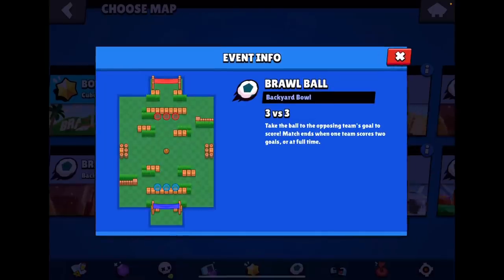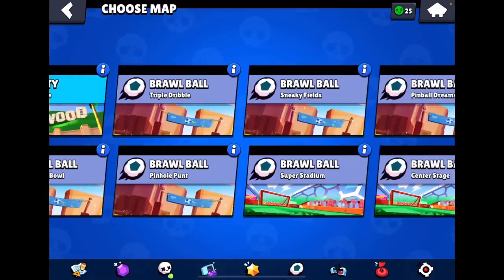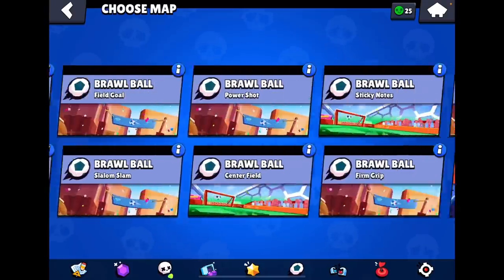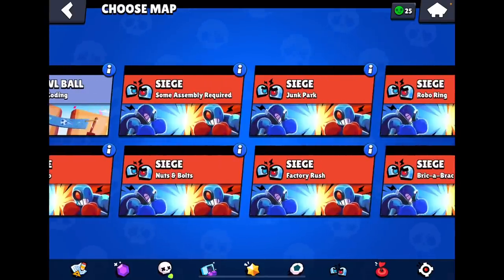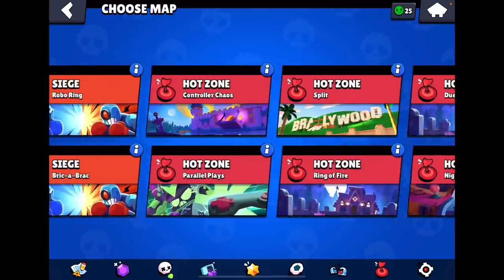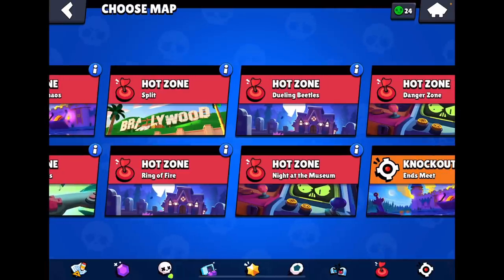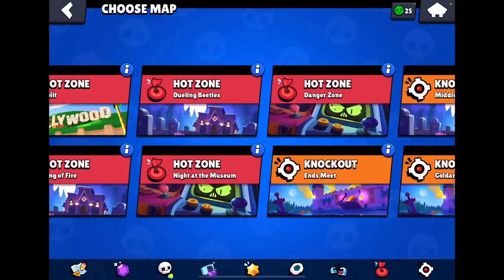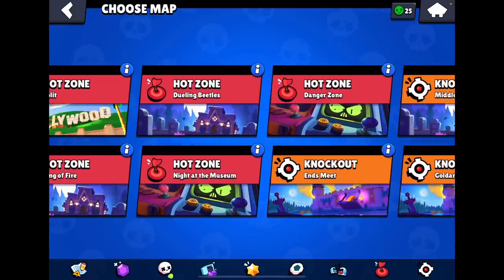Don't play any bounty maps — not a good idea. You can play it on Backyard Bowl to counter Sprout, or play it as a tank with Poco or something. Play it on Triple Dribble, Sneaky Fields — pretty easy maps for Stu. You can play on any siege map — pick up the bolts, be a nice dashing assassin, grab all the bolts and kill the throwers. Play on any hot zone map — perfect with the Stu turret or wall break depending on the map.